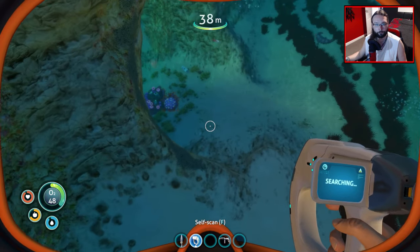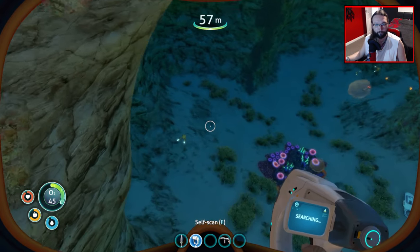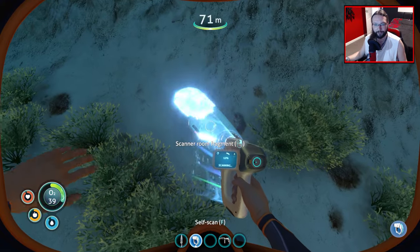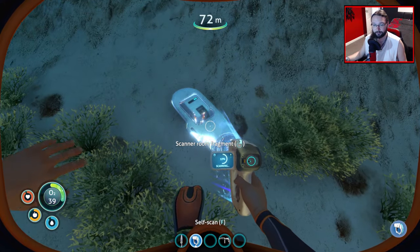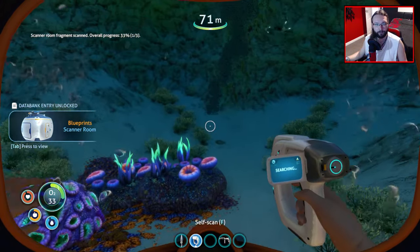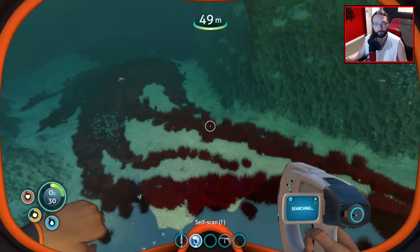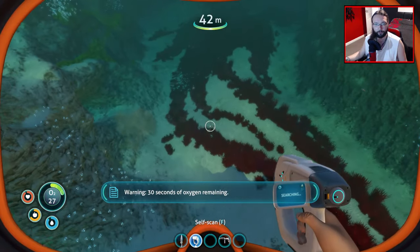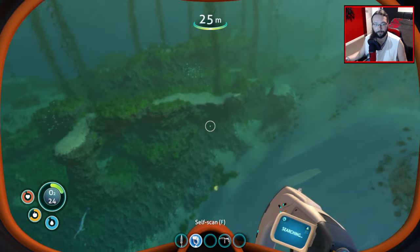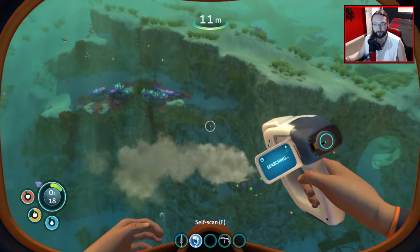Anything else while we're down here? What's that? That looks like something of actual use. Scan a room fragment already? I know the sea moth parts were around the red grass, so we're going to have to go that way as well.